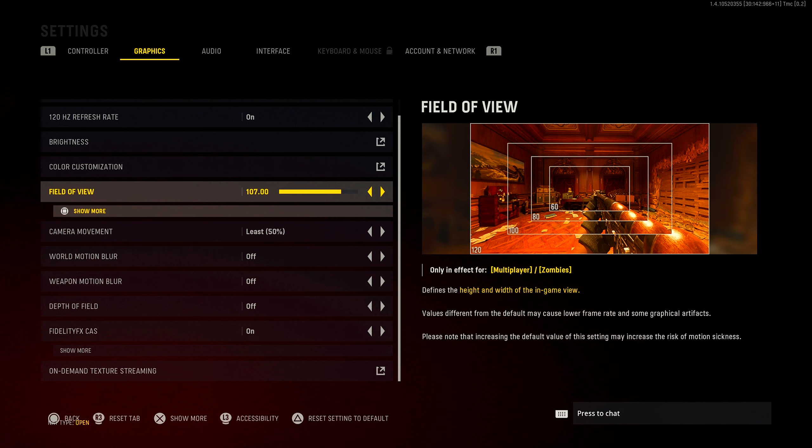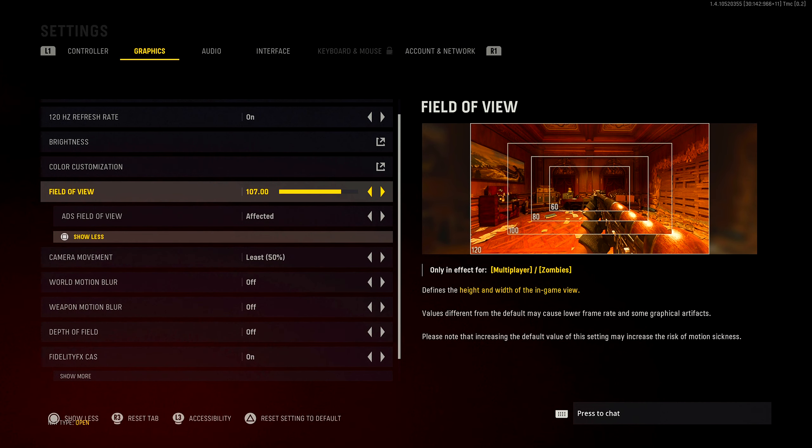For field of view, I play on 107. I'm probably going to go down to 100 FOV when league play or ranked mode comes in, because you don't really want a high FOV for competitive. I would recommend anywhere from 90 at the minimum all the way up to 120 — that's what I recommend — but I personally play on 107 as my sweet spot. This is a preference thing, but I don't recommend anything under 90.